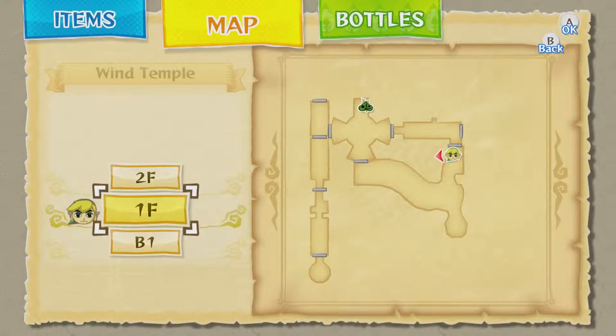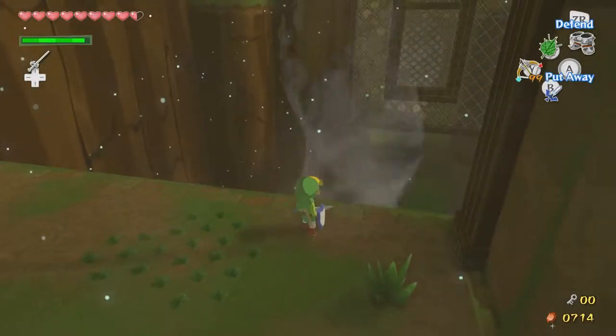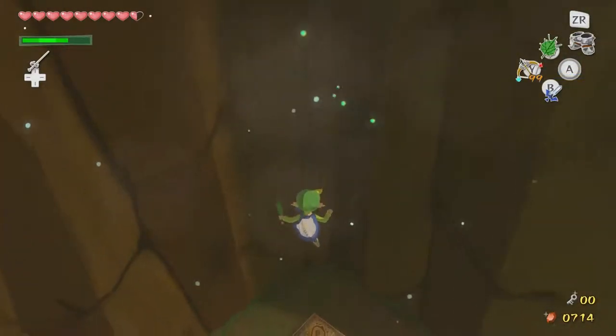And there's Makar on the map — I thought you needed a compass to see that. Apparently not. Here we go — whee! So we got into the Forbidden Woods area. We're getting into the Forbidden Woods.